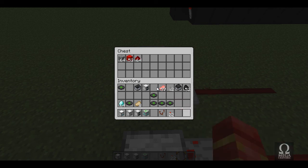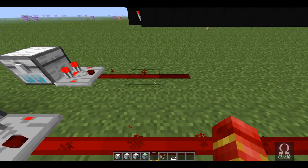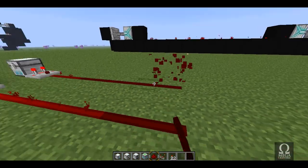It's not weighted as far as I can tell — it's simply dependent on the amount of stuff you put in. So if I put in diamonds it's not going to say 'oh, diamonds are more important than stone, have more redstone power.'